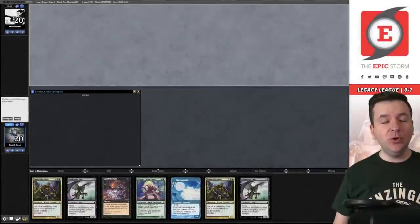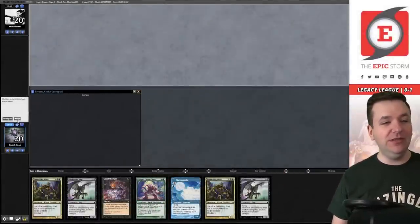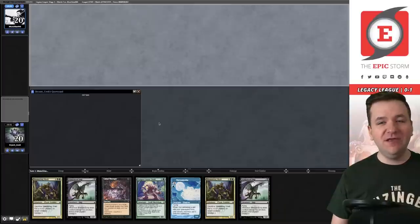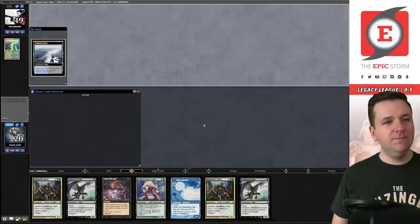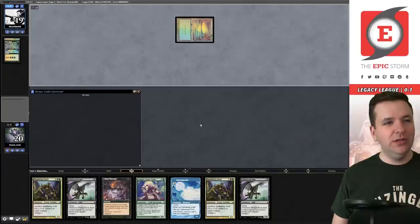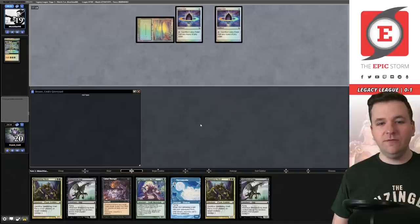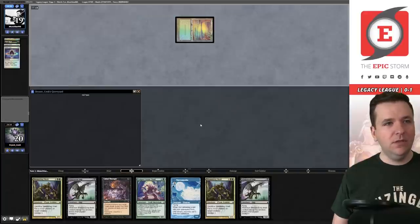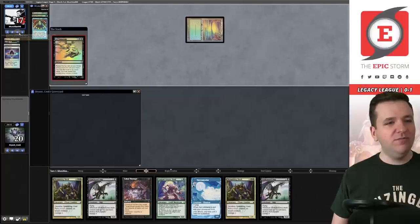Match two — we've lost the die roll again. Our opponent plays Polluted Delta, Dark Ritual, Infernal Tutor for Lion's Eye Diamond, then Lotus Petal, another Lotus Petal, and goes for an Ad Nauseam. This looks like ANT — Ad Nauseam Tendrils.